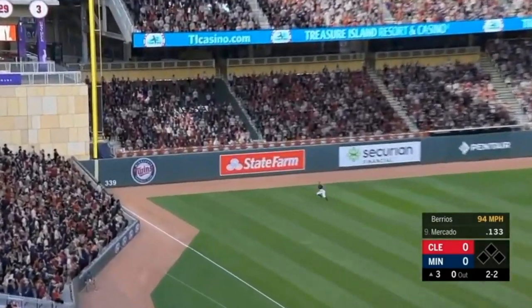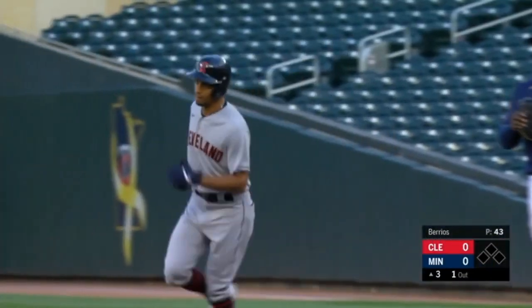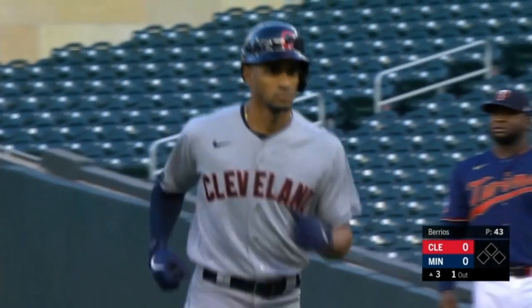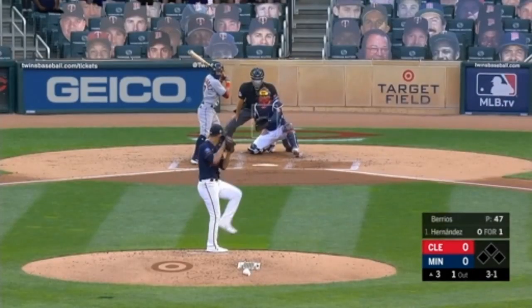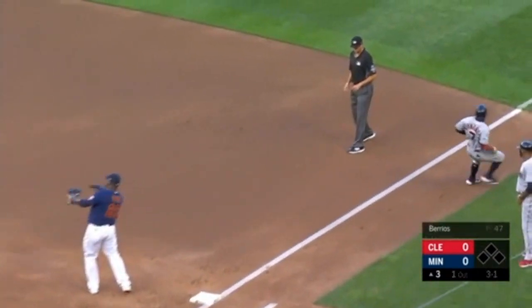Pato swings and sends one down the left field line towards the corner. And that will be caught — Eddie Rosario angled over towards the left field corner and was able to make the grab. Behind Hernandez it's 3-1. Back up the middle and that will be scooped up by the shortstop, Polanco.